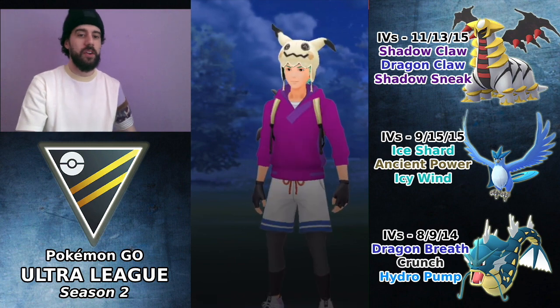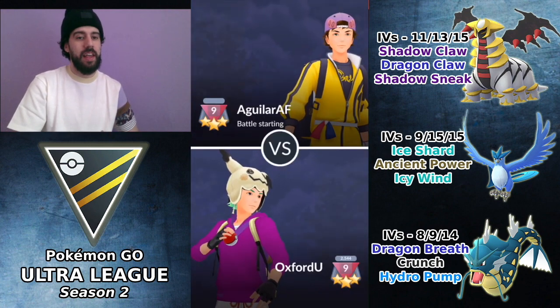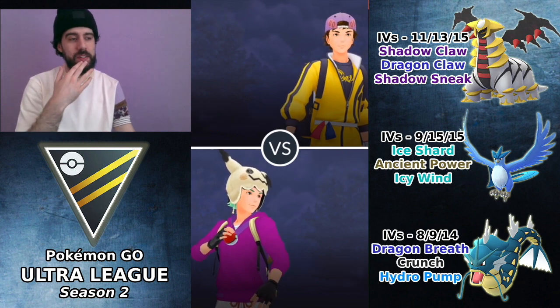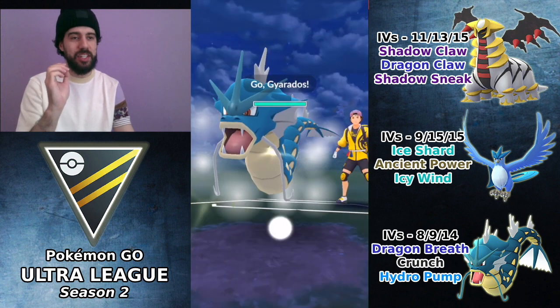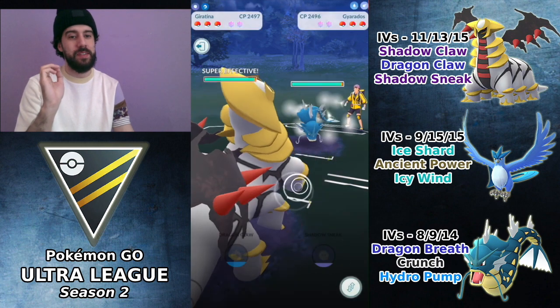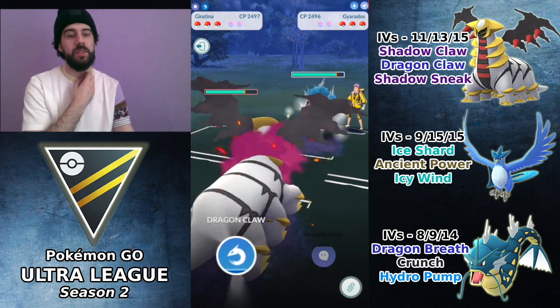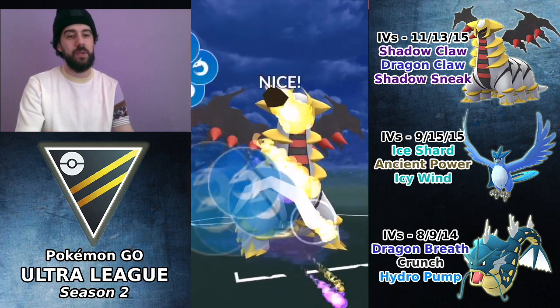Gyarados is very good — Dragon Breath is a super strong move. Against Aguiar next, the reason I try switching to Gyarados is because with the current lag glitch after Charizard moves where it pauses, Dragon Breath is so overpowered. That's the main reason I'm using Gyarados right now — it really does well in those situations.